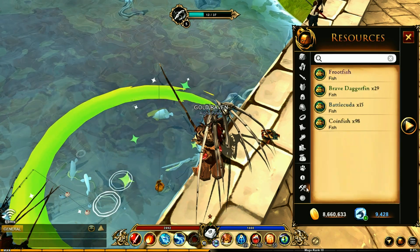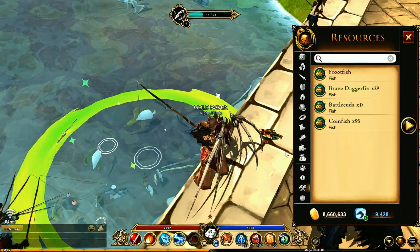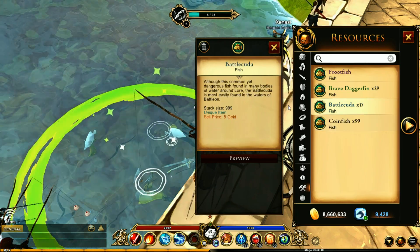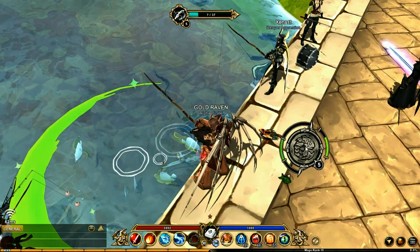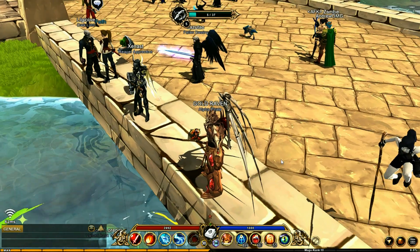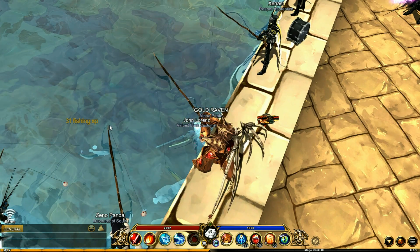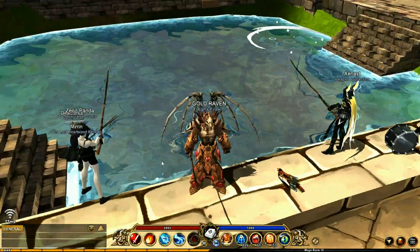The nice thing is that all the fish you catch do not take up inventory space — they appear inside the Resources tab. Common fish only sell for one gold, but better ones sell for even more. It's the same with XP: catching certain fish gives 16 XP whereas others give 13 or 14. If you catch an epic or legendary, each category gives more XP. A purple fish gives you 31 XP right there.